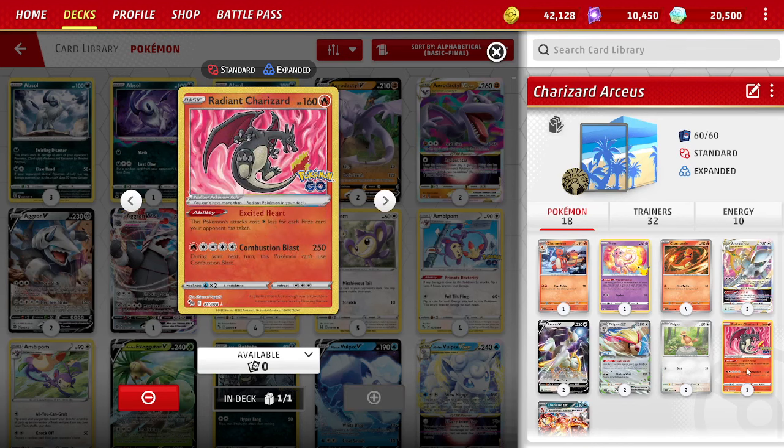Radiant Charizard is a secondary or tertiary attacker — Combustion Flame does 250 for 5 energies (4 fire, 1 colorless), it can't attack the next turn, and as a basic with 160 HP you're probably getting one-shot, so that's okay. But with the Excited Heart ability, the attack costs 1 colorless less for each prize card your opponent has taken. Once they've taken 4 prize cards, you're attacking for a single fire energy doing 250 on a basic single-prize Pokémon — a super strong option.